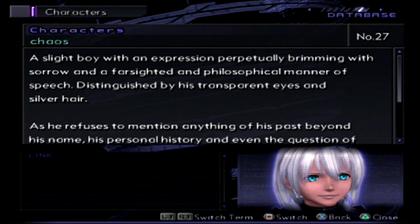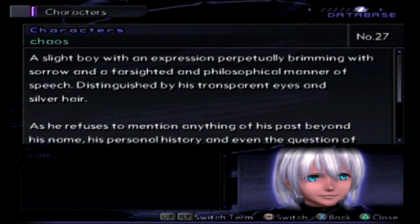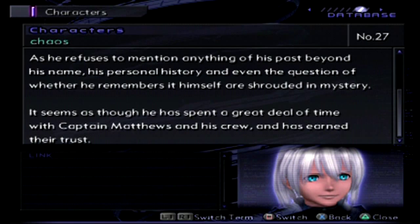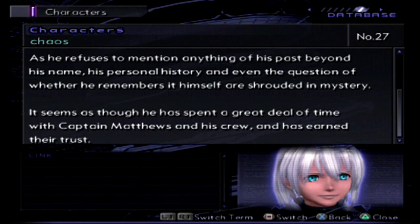Next up we have Chaos. They're not going to give us as much information as we want here — yet again. A slight boy with an expression perpetually brimming with sorrow — I didn't notice that. Far-sighted and philosophical in manner of speech, distinguished by his transparent eyes and silver hair. His blue eyes — you can clearly see them there; 'transparent' would make them red. As he refuses to mention anything of his past beyond his name, his personal history, and even the question of whether he remembers it himself, are shrouded in mystery. I have a feeling he remembers it — he just doesn't want to talk about it. It seems as though he has spent a great deal of time with Captain Matthews and his crew and has earned their trust.